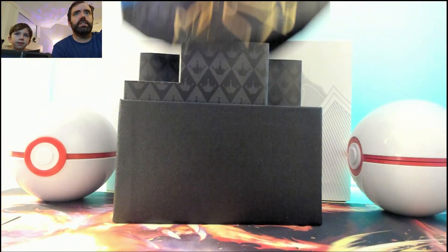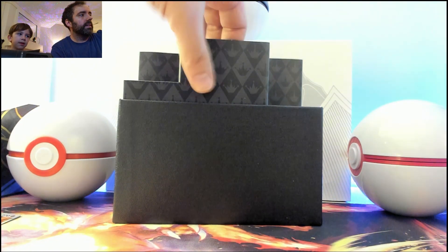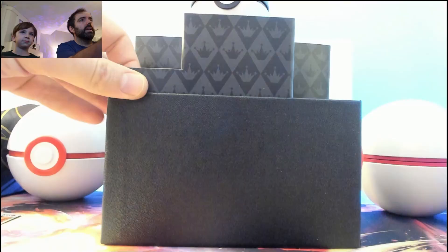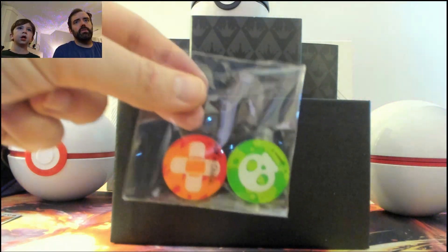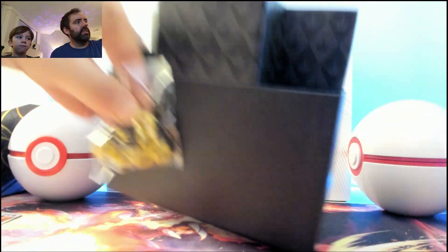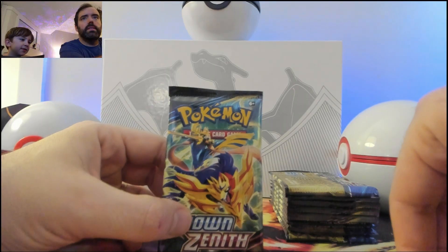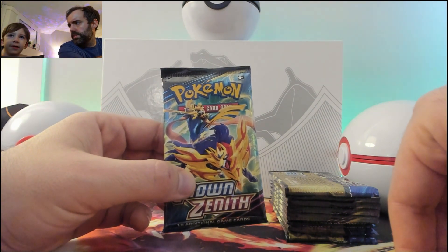It's just a standard Elite Trainer Box — we've already opened some of it. You always get the energy, some cool sleeves, tokens, your V-Star, your poison and fire damage tokens, and the dice. I kind of like these dice — these are my second favorite after the Charizard premium. Here's the first pack.